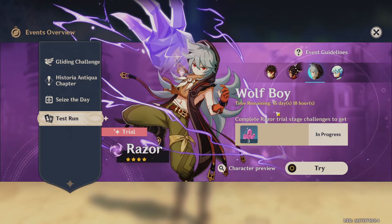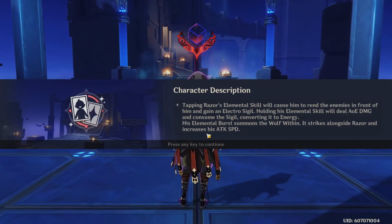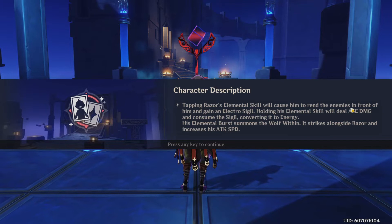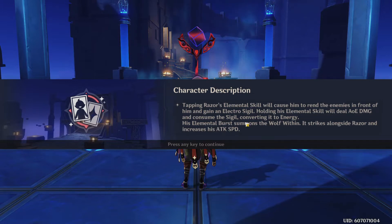I do think Razor is really fun. His character design is awesome. Tapping Razor's elemental skill causes him to rend enemies in front of him and gain an electro sigil. Holding his elemental skill deals AoE damage and consumes the sigil, converting it to energy. His elemental burst summons the wolf within, which strikes alongside Razor and increases his attack speed. Sounds fun!